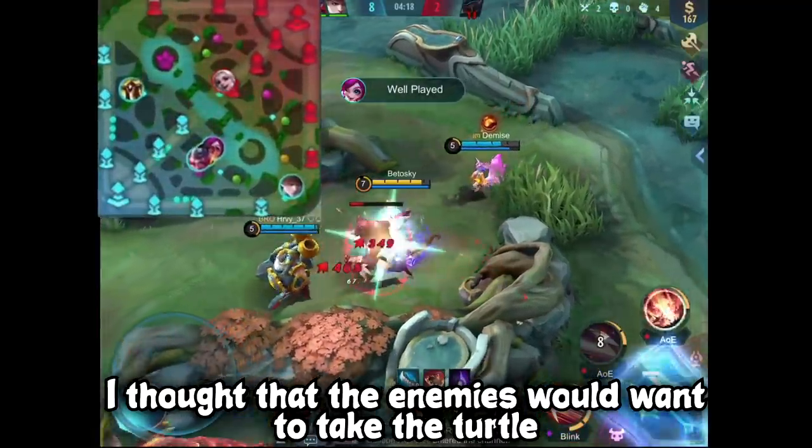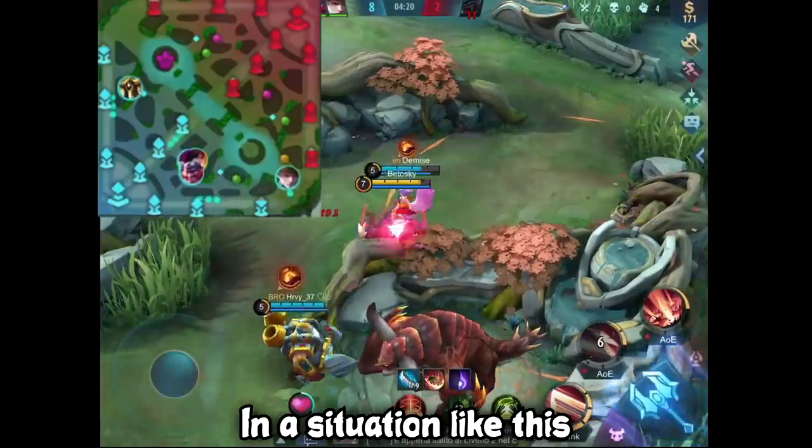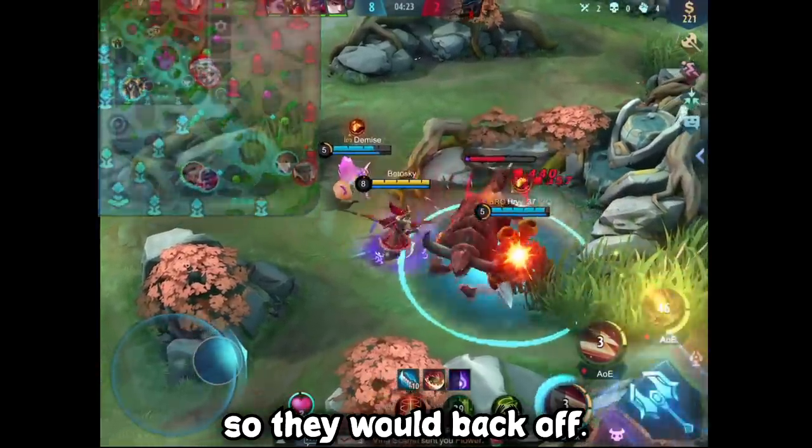Here, I thought that the enemies would want to take the turtle since we are busy taking the red buff. In a situation like this, you can use his ultimate to scare the enemies — it's like telling them that you know they are doing the turtle, so they will back off.